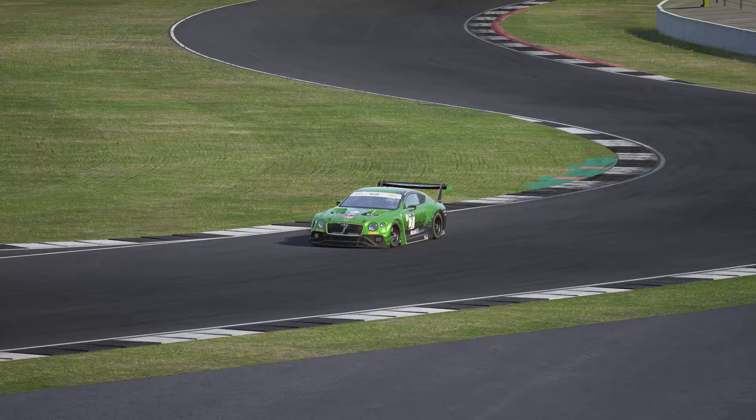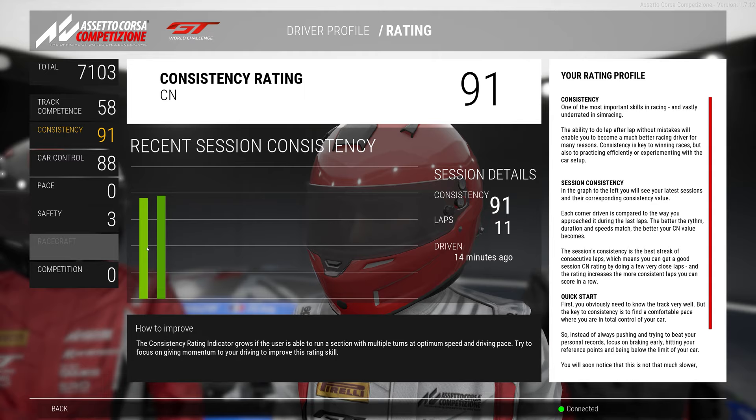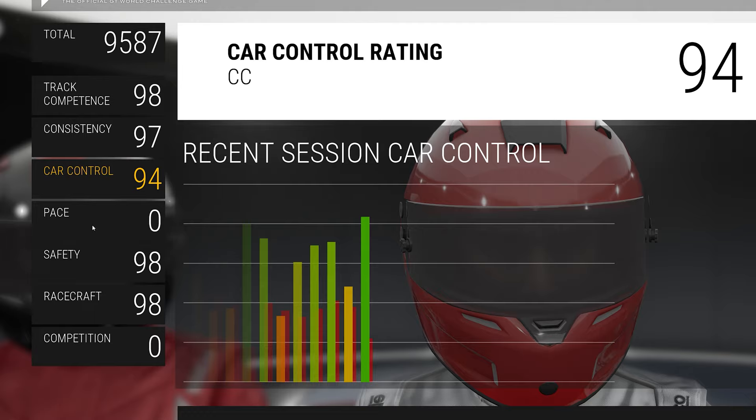My advice is to practice and really learn a specific car and track combination. Once you are up to speed, jump into a hot stint session and find that consistent rhythm for as long as possible. Reach 50, and you should unlock the remaining four elements of your driver rating, which require more than just driving on your own.